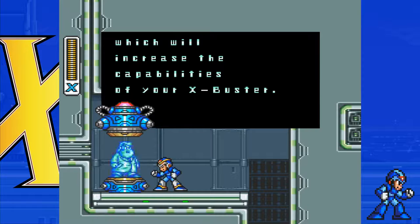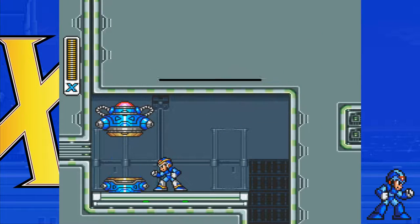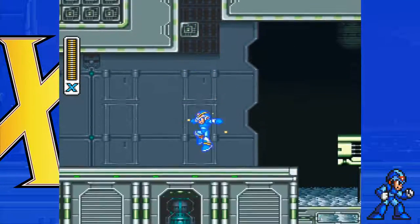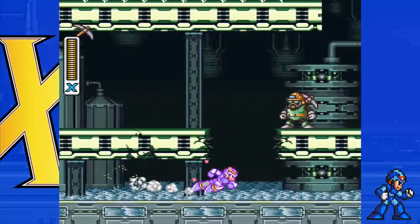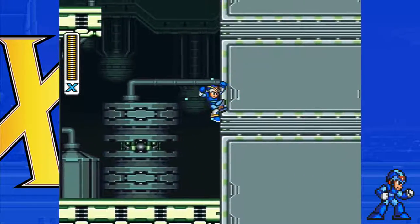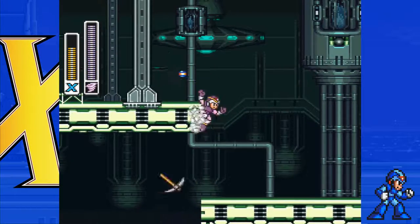That jump is super hard to make, and if you break that first block and then fall you basically have to restart the level — you can die and it'll reset, but who wants to die? This capsule gives you the gun upgrade. The reason this capsule is so hard to get compared to the others is because plot later on happens and you get the buster that way — you can't complete the game without the buster. In this game you actually end up with two of the four armor parts regardless, so technically the arm parts are ones you can't avoid either, just for a different reason than the capsule.